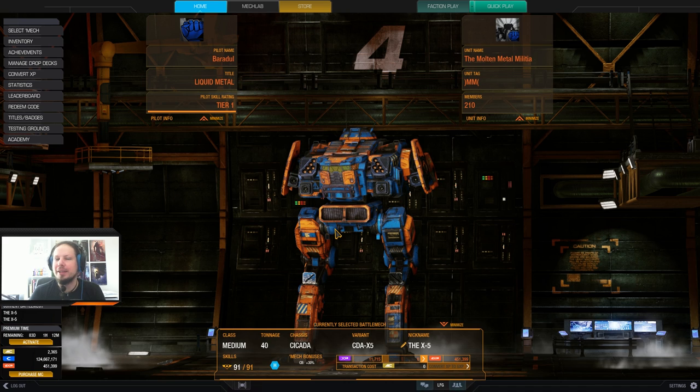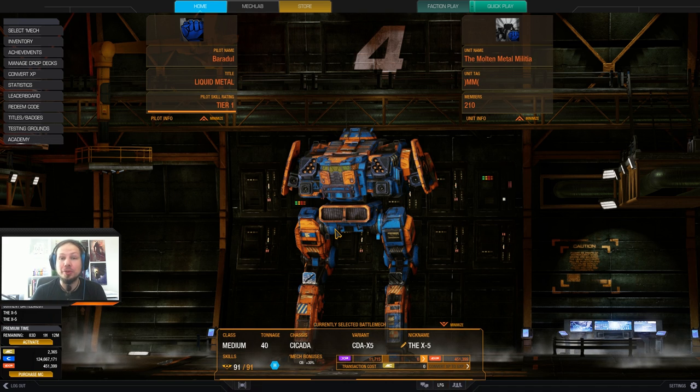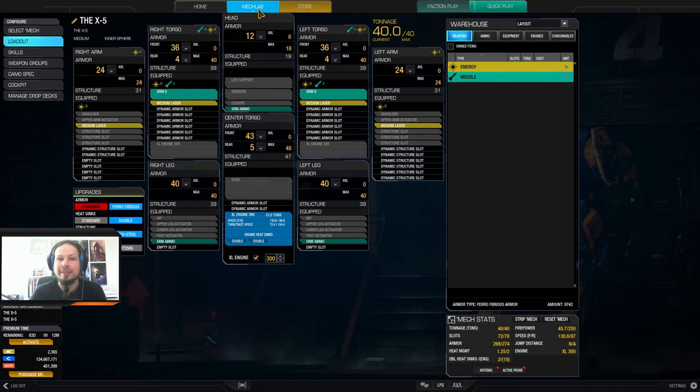Today I want to play another mech that I want to check out if it's still good, and I'm playing the X5 today. It's the Hero Cicada. It is the one with the missile hardpoints, and I'm going for a classic skirmishing build here. So I've got two SRM6s, I've got four medium lasers, I've got an Excel Engine 300.